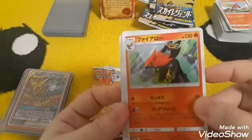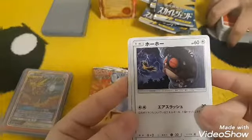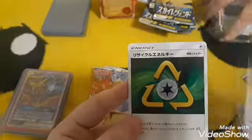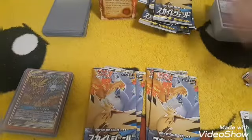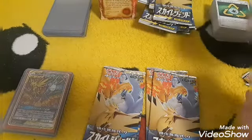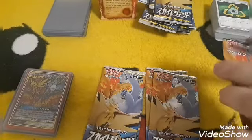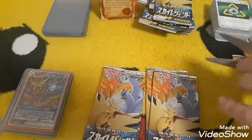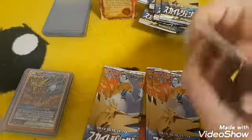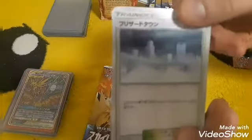Fletchinder — no, Talonflame, my bad. Hoothoot, Dwebble, a Sylveon maybe, and a Recycle Energy. One of these days I'll know all the Pokemon names. I mean, there are like 800-something Pokemon now — especially if you're an OG fan, you still love Pokemon but there's no way you can know 800-something names off the top of your head. If you can, pats on the back for you.